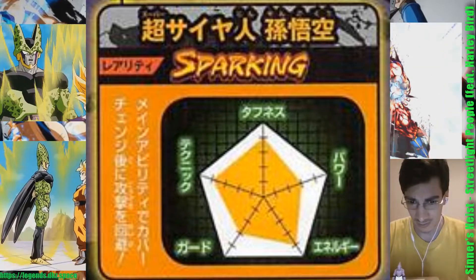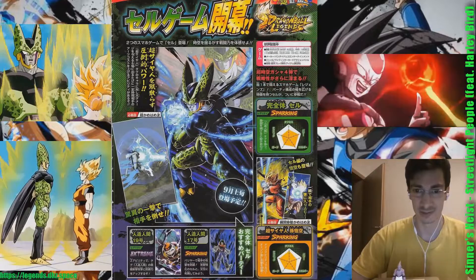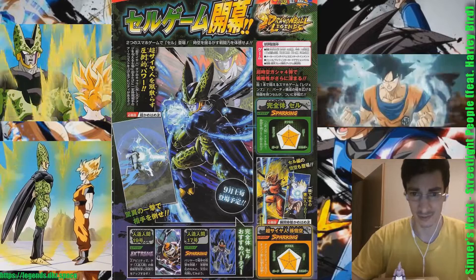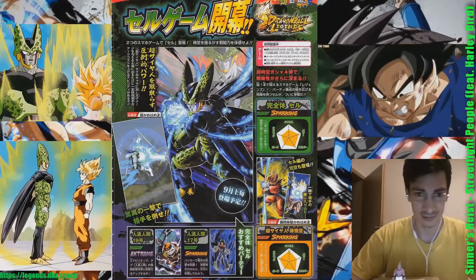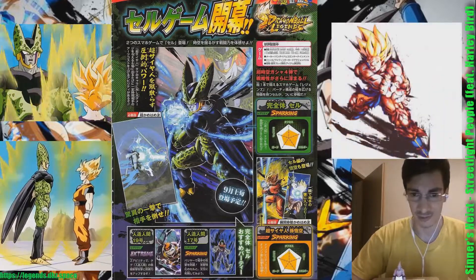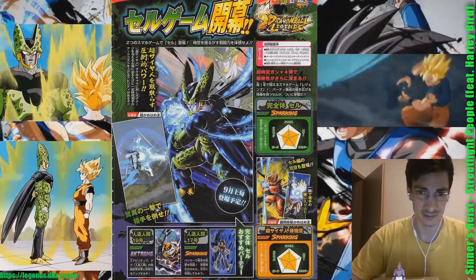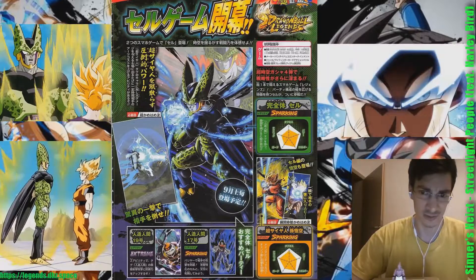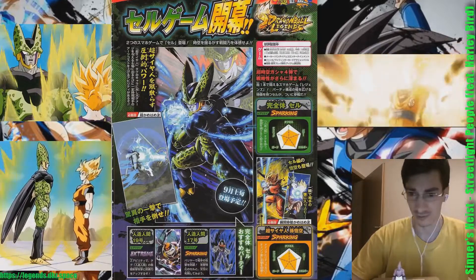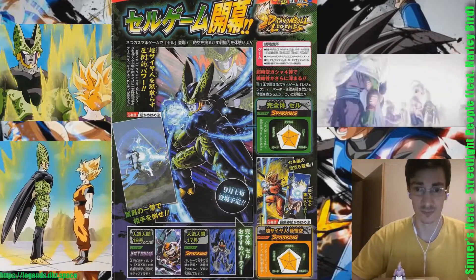I can't translate the Japanese words, but you can see the stats here. You can also see the special moves — the Kamehameha and the Instant Transmission Kamehameha from Goku, and I think Cell is going to do the Super Kamehameha, though I'm not sure.